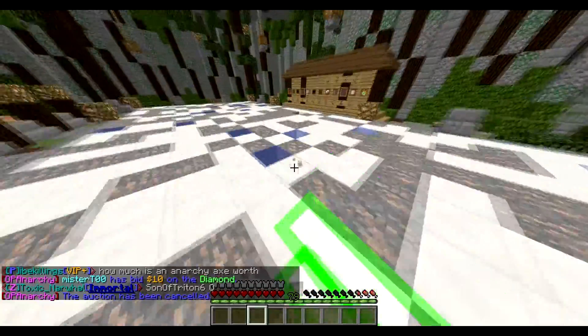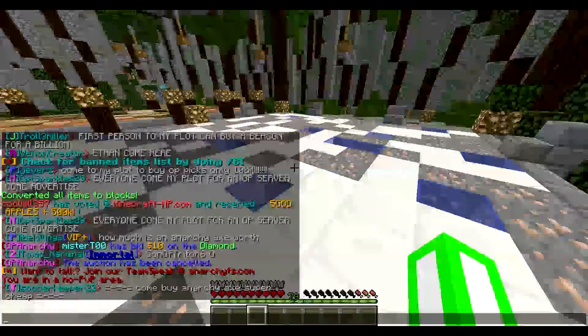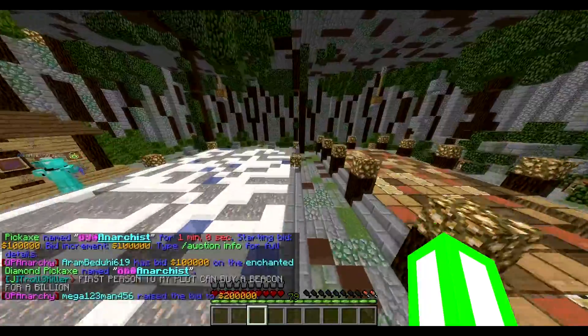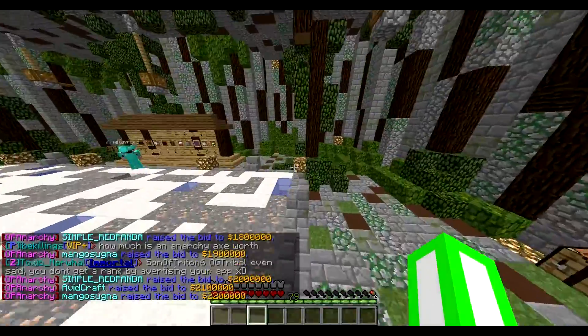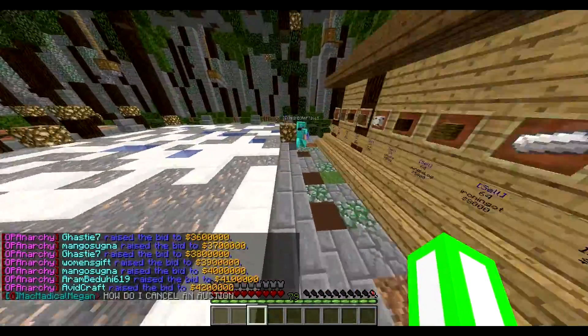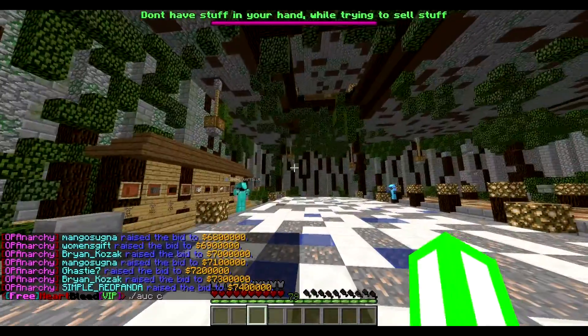If you want to rank up quicker, it's kind of like an easy way out, but you can look in chat — people post like 'OP shop open.' I'll put the command to get to my plot in the description as well. I have pretty good prices: 20 mil, 20 mil, and 19 mil per emerald and diamond stack each, so definitely do that if you're looking to rank up quick.